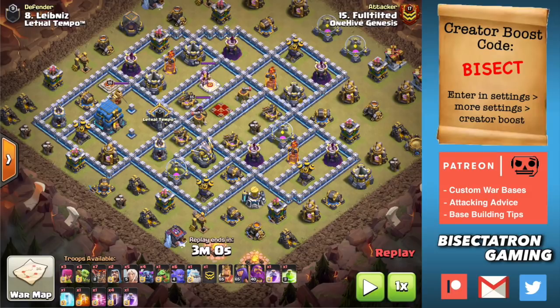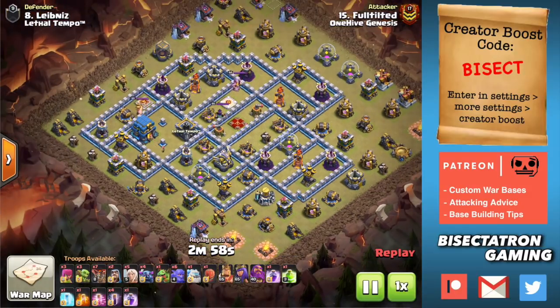Just going to take a look at one attack today, keep it brief. It works best at Town Hall 12, but you can use it at Town Hall 13 as well. It's a good way to exploit the power of the Slammer, the Siege Slammer, especially as it relates to taking out the Town Hall. I really like the strategy.